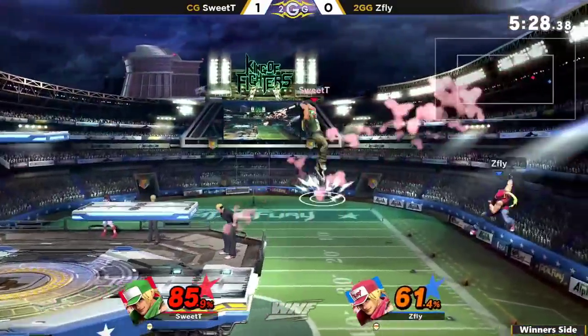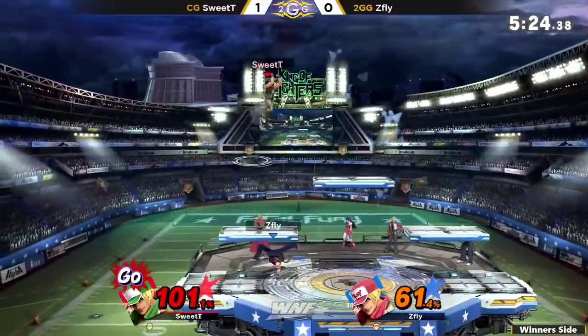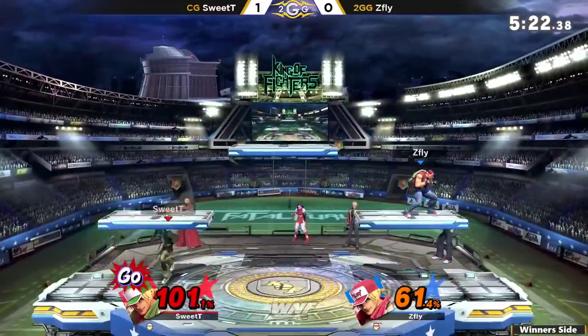Trying to get the hard punish on it, but unfortunately that forward smash, although strong, is really laggy. Right now he's got to take advantage of this, because Sweetie now has the go gauge.